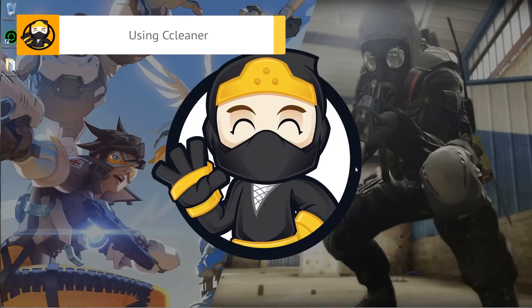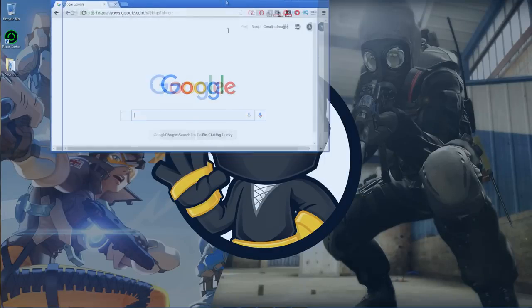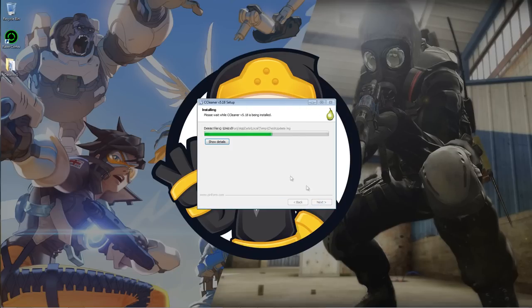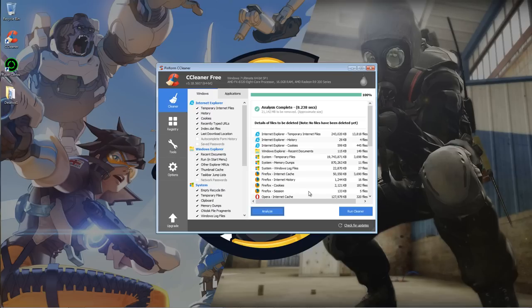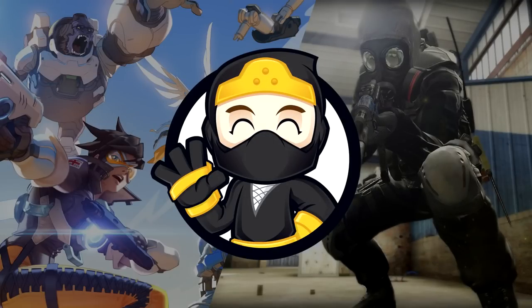The last method is to download CCleaner, a disk cleanup tool that deletes junk files stored on your computer over time. These are temporary files from website searches and game launches — not your personal files. Type 'CCleaner' in Google, click the first link, then click Download and run the installer. Once open, click Analyze — it may take a few minutes the first time. When done, click Run Cleaner. I like to run it a few extra times just to make sure all the junk is gone.